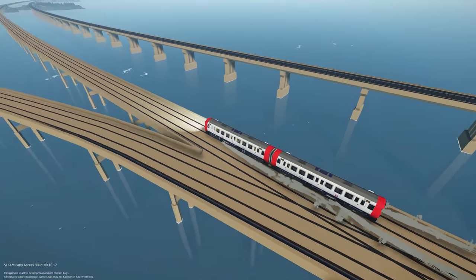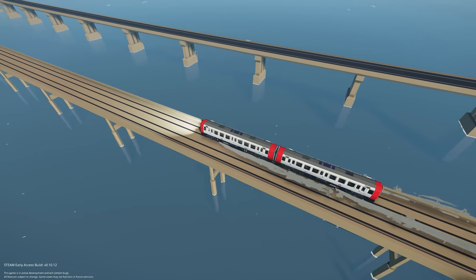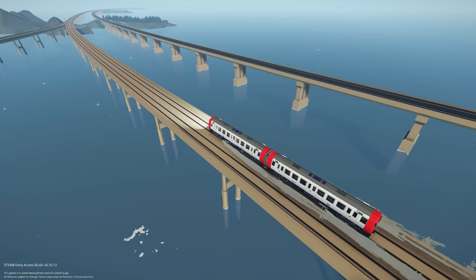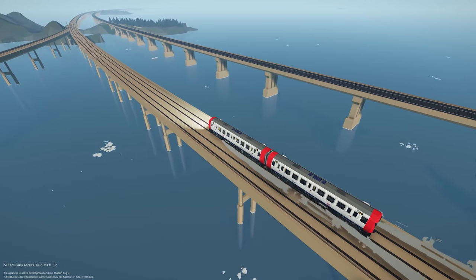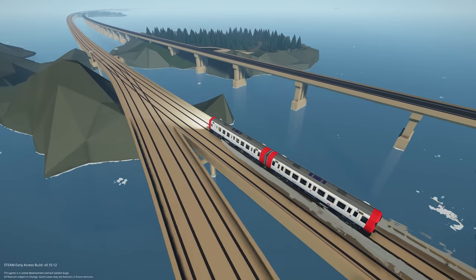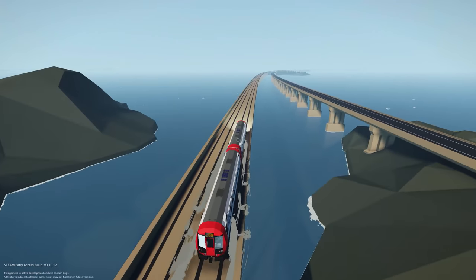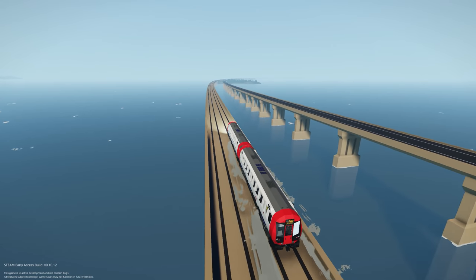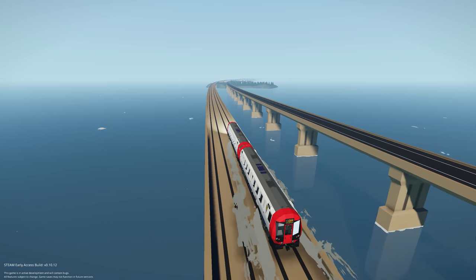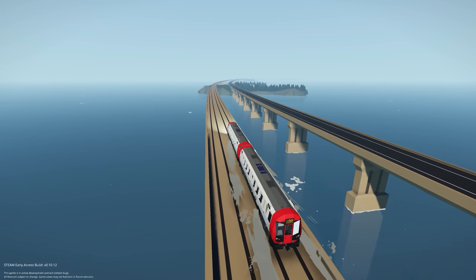All the logic, everything about this train, is built into the train. It's completely smart — it knows its steps, it knows where it needs to go. You can set a hundred different stations, five stations, one station, and it knows where it needs to stop and when it needs to turn around. We're double-checking the signals because that's still something I'm working on. But when we eventually get to Komodo Terminal, you'll notice the train just automatically turns by itself and heads along the line — it resets the path.